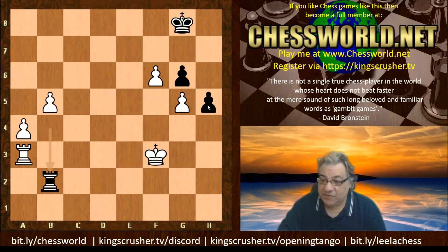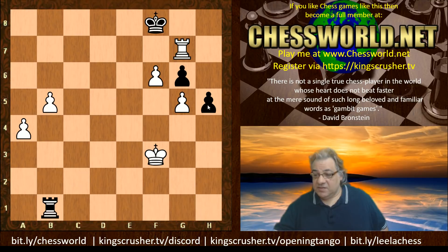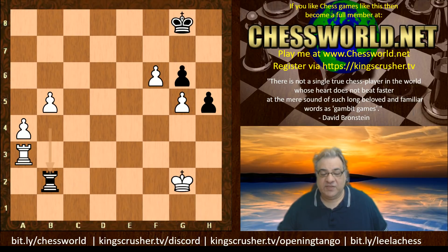The rook can get behind this pawn if needed and white has two connected passed pawns. The rest is technique — this is just a technique win from here. After Rook b2 check the game ended. White can make progress in a number of ways. I was originally going to call the video 'Don't Break the Triangle' — it could have been attributed to a time trouble blunder, but analyzing with Stockfish 12, it also comes up with the triangle-breaking h6.